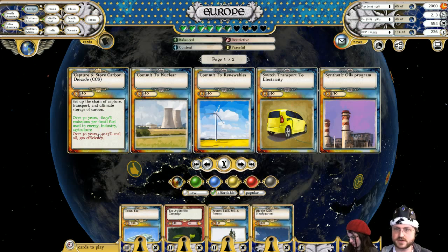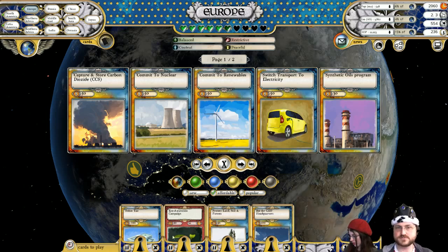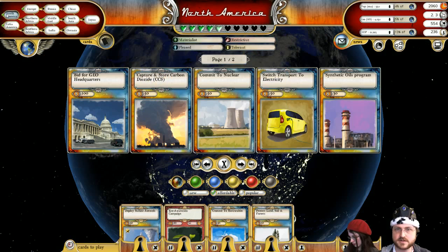Geo headquarters — engage. They're still happy, so maybe I'll keep the Tobin tax around. They're balanced as well, which is going to help — kind of keep it around as long as you can usually. I do need a little bit of extra funding and Europe is pretty safe in terms of kicking me out. North America is also pleased right now.